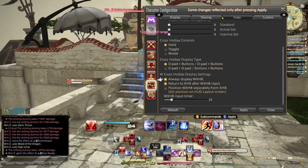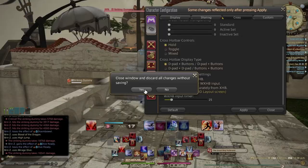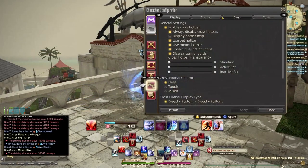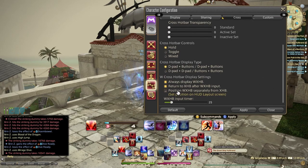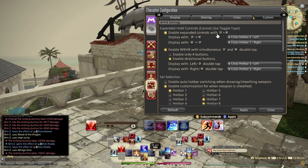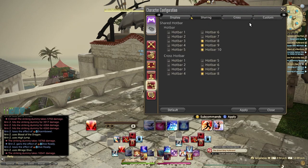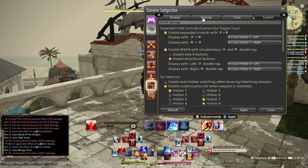I always display the W cross hotbar, and I have 'Return to cross hotbar after W cross hotbar input' enabled, so after using it I'm automatically right back into my standard option. Under the Custom tab, I have Enable Expanded Controls with Right Trigger and Left Trigger. That uses cross hotbar 2 left, which is job-specific, and Right Trigger Left Trigger uses cross hotbar 7 right, which is shared — that's where my mounts and such go.